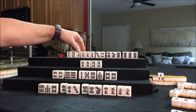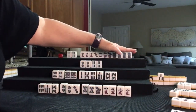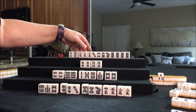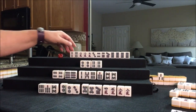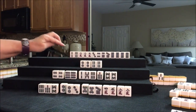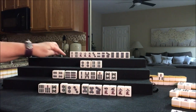Let's get rid of the 1 crack so they could have at least all simples — Tanyao. And they could call for a pone here. If they can't end up doing this concealed, we can switch to claiming a discard to get to a win. Let's just see.